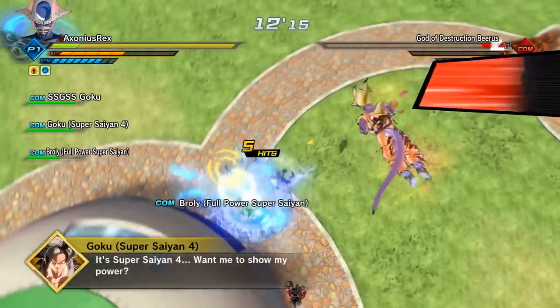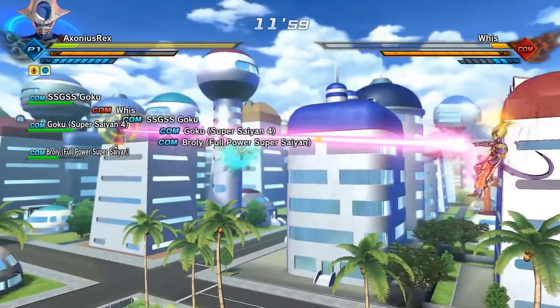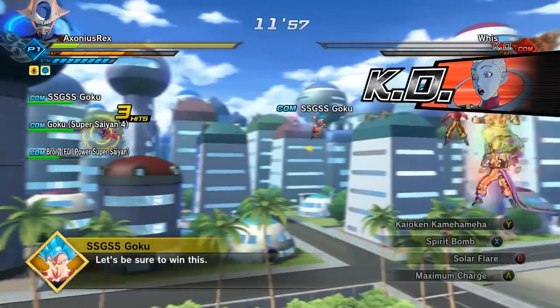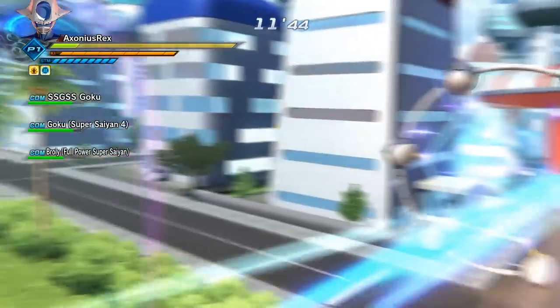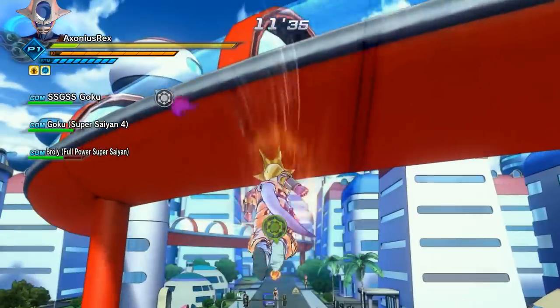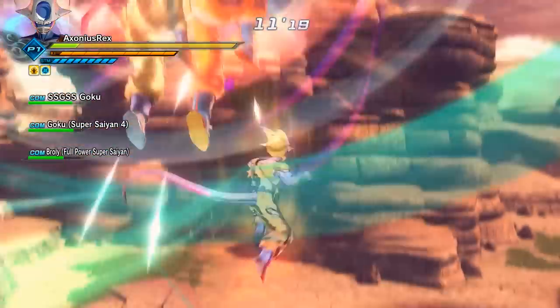Then you'll be in a fight against Beerus. Once you get rid of Beerus, all you've got to do is get rid of Whis — the one who is supposed to be stronger but doesn't do much. Then you go through the West City industrial sector. Just go straight across this road, ignore everything, and go into the portal directly in front of you.